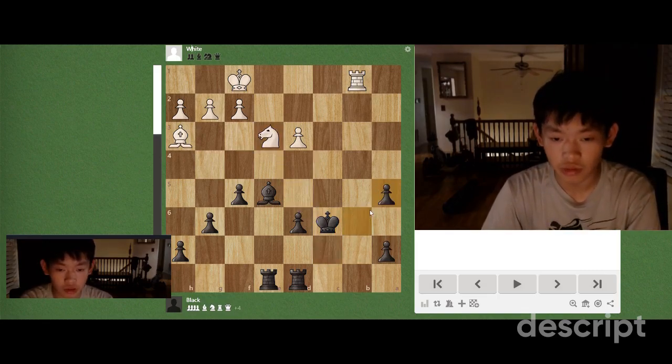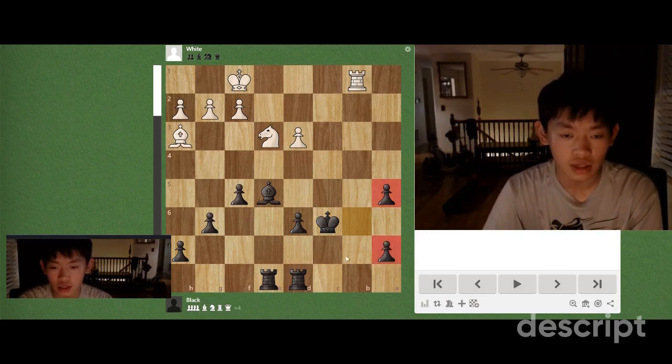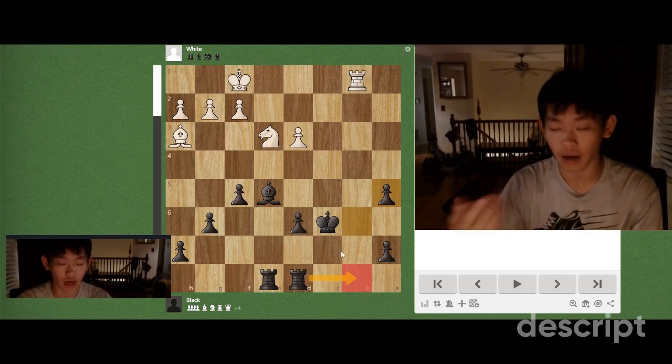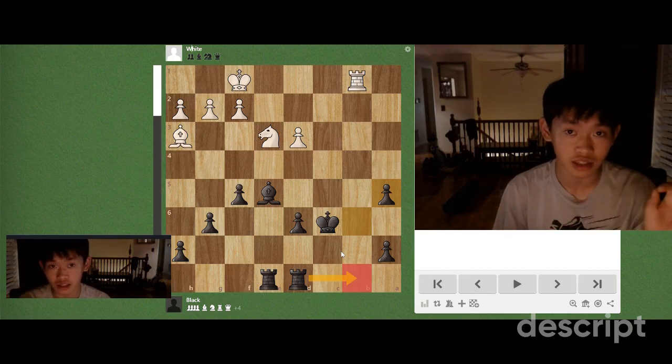For example, knight e3, we take on a5. Yeah, we're up in exchange, we're up two pawns, and all we have to do is trade off the rooks, since rooks are generally better than minor pieces in the endgame. So simplify this position, and easy win.